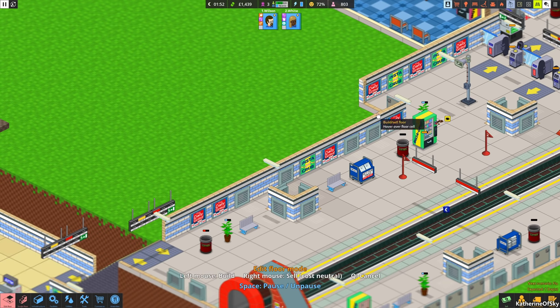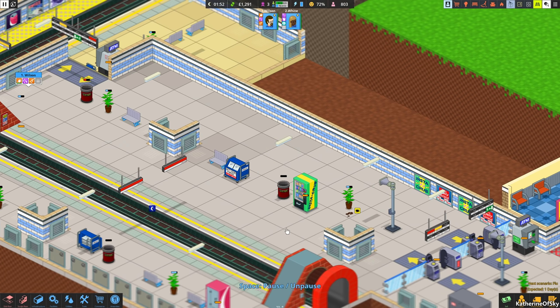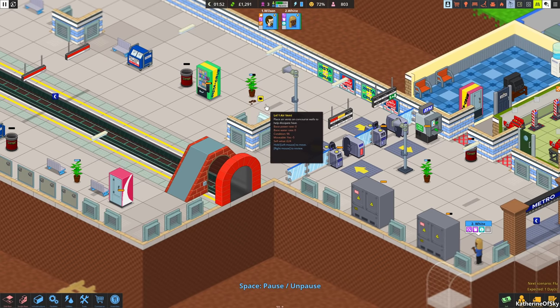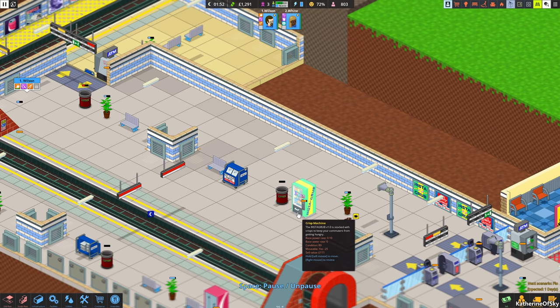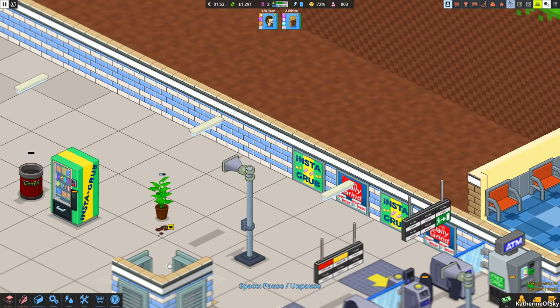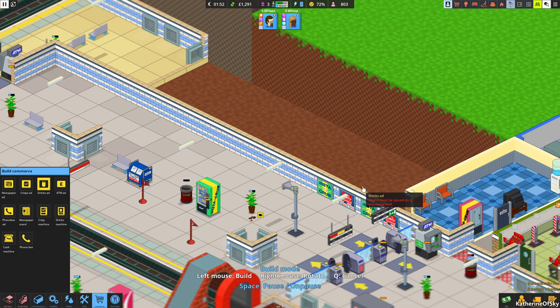I kind of want to extend this area behind so we have more of a concourse. That would get rid of all these ads and a lot of the vents as well. Just so we have more floor space where we can add proper areas for machines. We have some dirt on the floor and plants that need attending. I don't want anything against the wall necessarily because I want the ads visible.